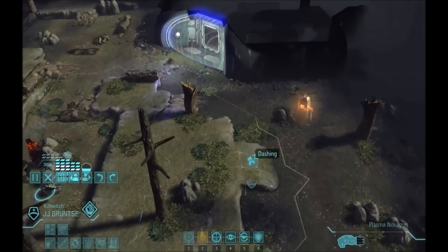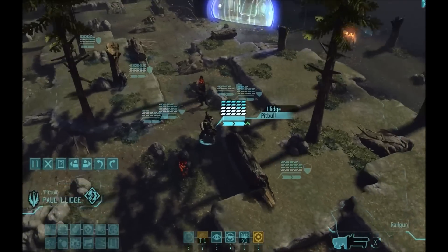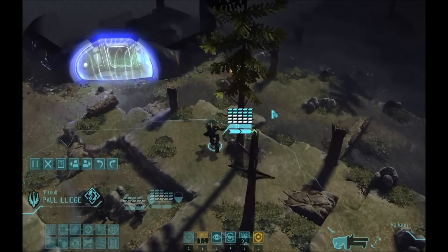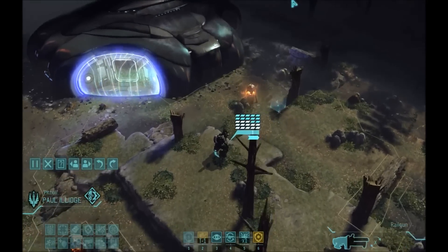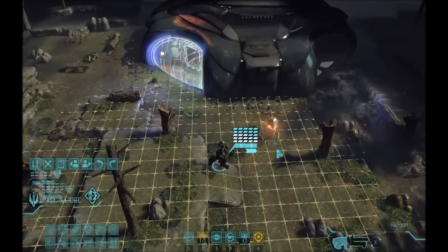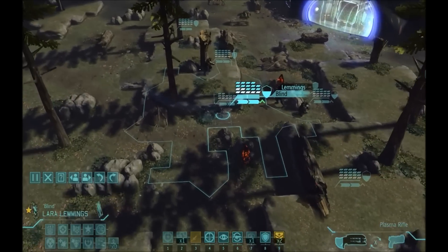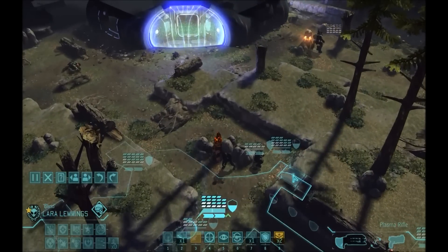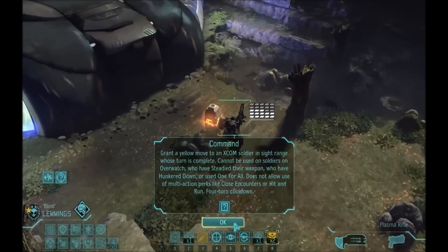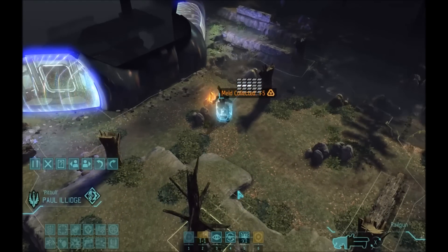I guess we don't really have any choice. I'm going to use the command ability to pick up the meld this turn - just gotta find the... There you are. Let's hope I can reach with the command to the position needed. There we are. Boom. Five meld. Take that. We are rich now.